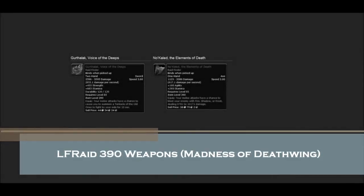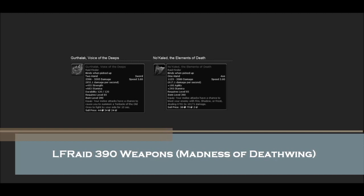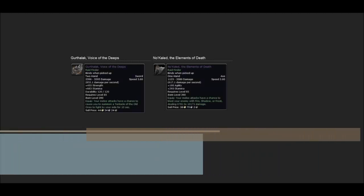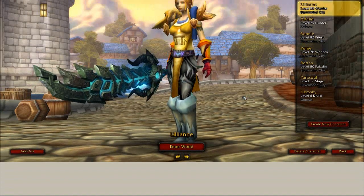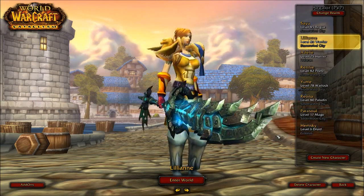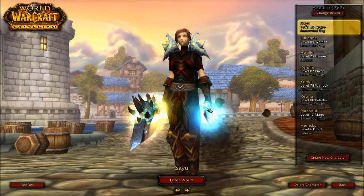Hey guys, what's going on, it's JudoFlip here with some World of Warcraft. I'm going to talk about a couple of weapons that drop off of Deathwing: a two-handed sword called Gurthalak, Voice of the Deeps, and a one-handed axe called No'Khaled, the Element's Death. I was lucky enough to actually get both of these on my first kill on my warrior and rogue respectively.